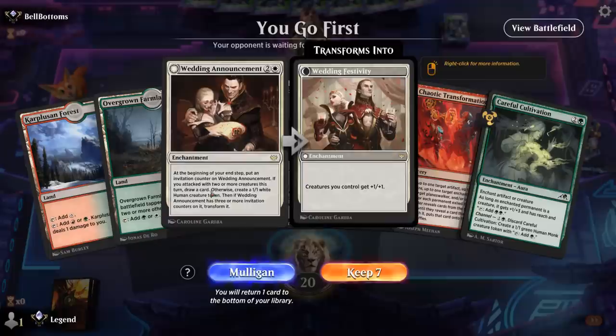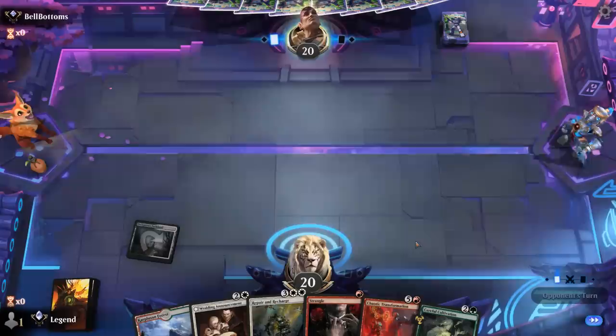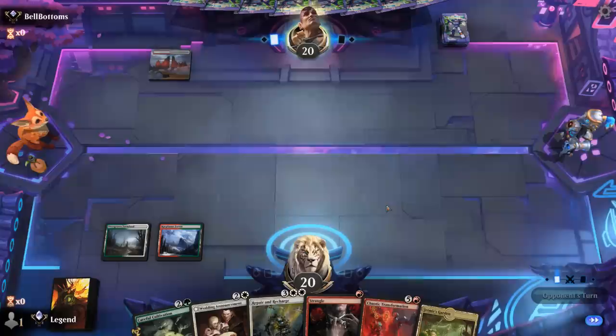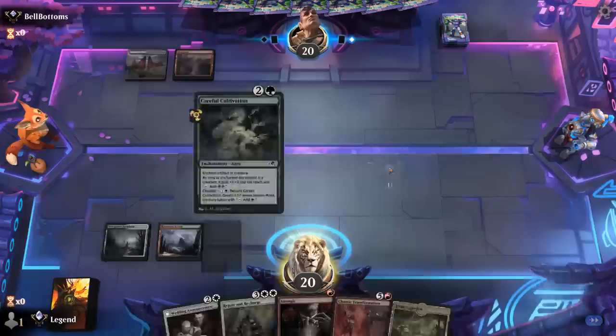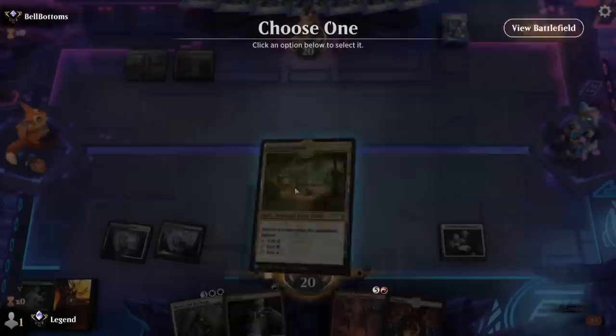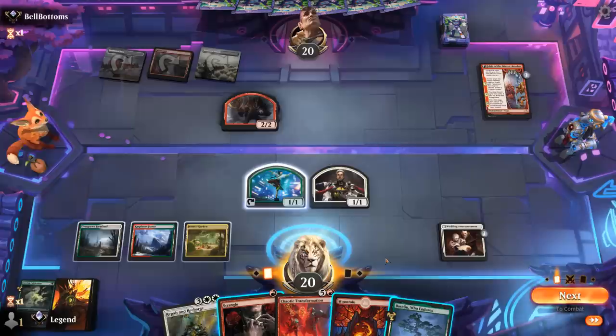Okay, we're on the play. Our hand features turn two channel Cultivation, turn three maybe a Wedding Announcement, and we're not too far from casting a transformation — just missing an artifact, which we can get with Repair and Recharge potentially. Channel Cultivation sets up Announcement plus a tap land next turn. Opponent is just red-white — hopefully they don't kill my Monk token end of turn, they don't. Announcement plus tap land beats anything else. The opponent is playing Jeskai colors. Boseiju could also go after the opponent's Fable.